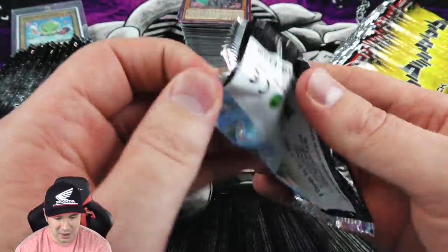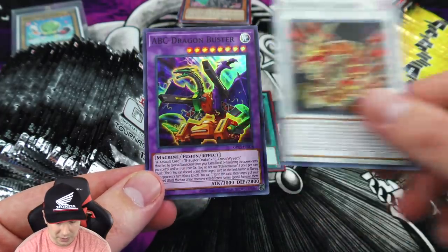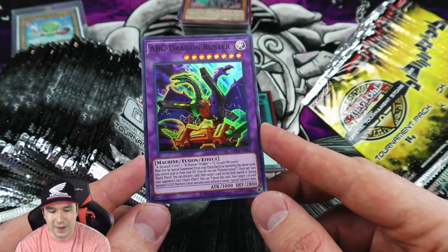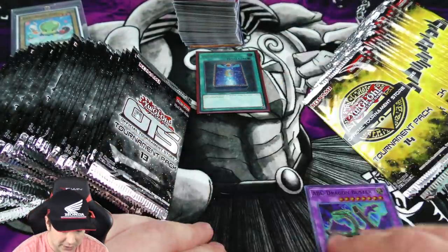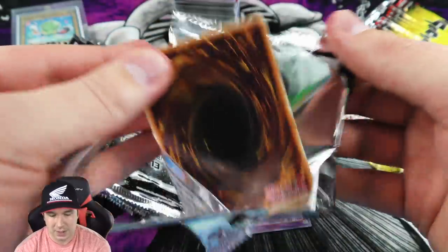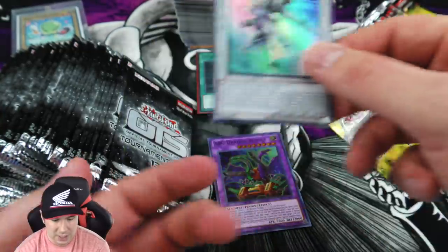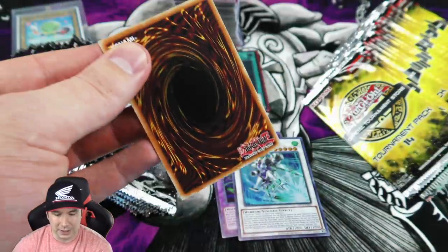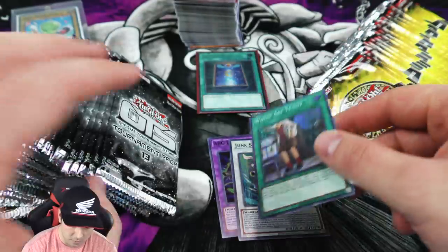I think with about 200 booster packs, there should be around 11 to 12 ultimate rares total mixed amongst these. We have ABC Dragon Buster as a super - I actually really like it as a super, maybe even more than as an ultra rare. So we have 50 OTS 13 packs and 50 OTS 14 packs. OTS 15 as far as I know has not been released yet - some cards have leaked about what'll be inside, but none of the booster packs are out as of yet.